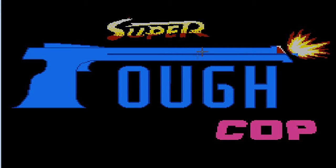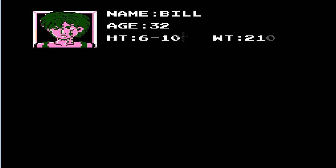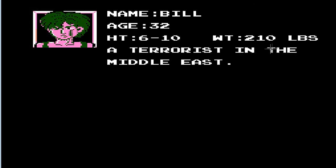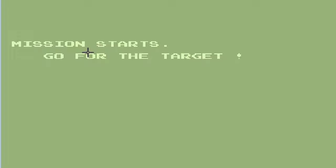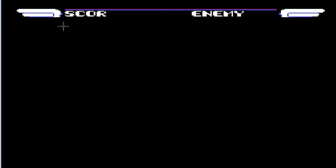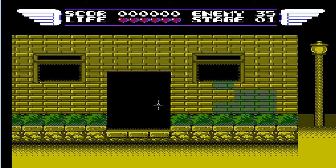It almost goes like the Street Fighter symbol up here — kind of cool. Name: Bill. Age: 32. Height: 6'10". Weight: 210. God, these guys are freaking overweight. At least the picture — the guy doesn't look like he should be 210 pounds. Puppets — why does it say puppet? Got you. God, I have to kill 34 targets? This doesn't seem like I have any hostages to worry about so far. I'm such a tough cop — they just need to be there for me to kill them.